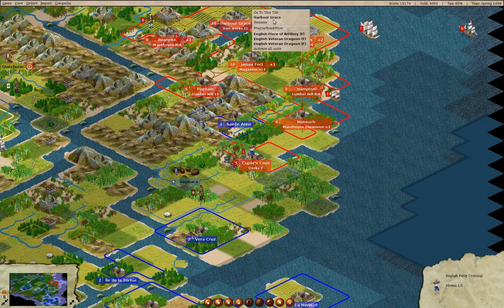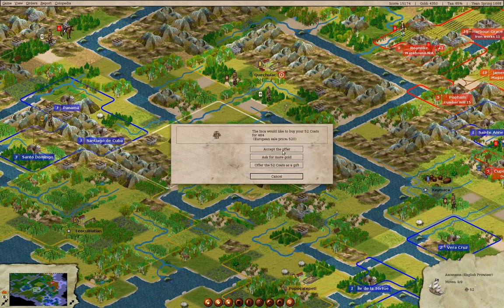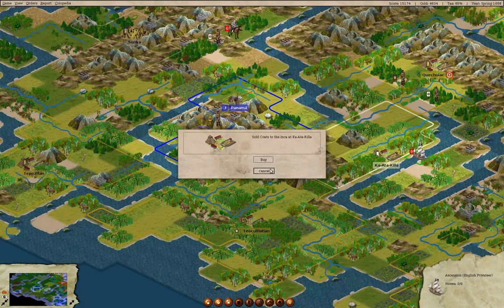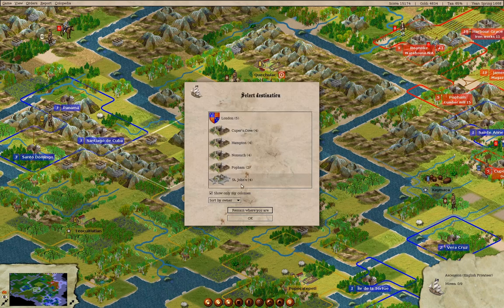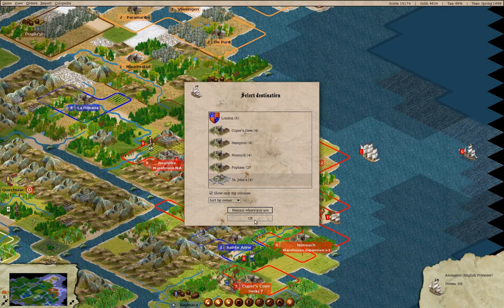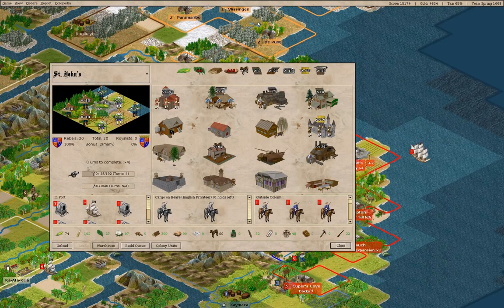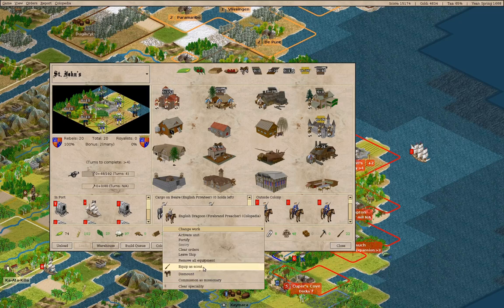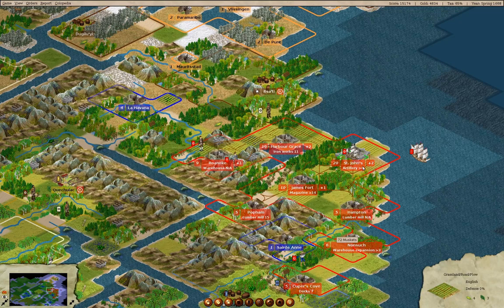Where are we doing our training? We're going up there. Do the trading thing - sell coats for 484, we'll accept that. You can go to St. John's. And you can go up here. That's a firebrand preacher - remove equipment - and you're a free colonist so you can be a dragoon. That guy can wait and on we go.